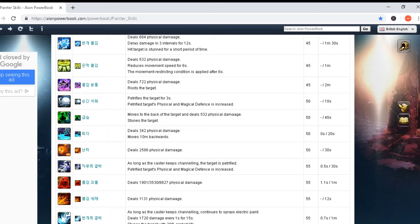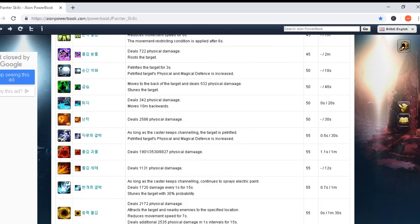Petrifies the target for three seconds — similar to the skill read before, but this is skill level 50. Then: moves to the back of the target and deals 532 physical damage, stunning the target — like an assassin's ambush. Cooldown 40 seconds and no cast time. Another skill: deals 342 physical damage and moves 10 meters backwards. Skill level 50, zero seconds cast time and only 20 seconds cooldown — low cooldown, not huge damage but very nice.